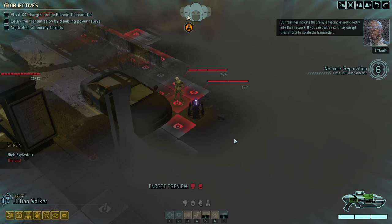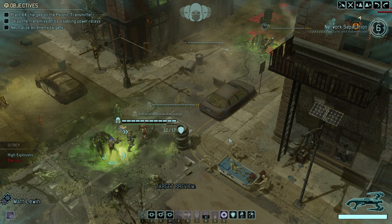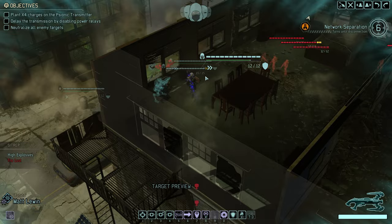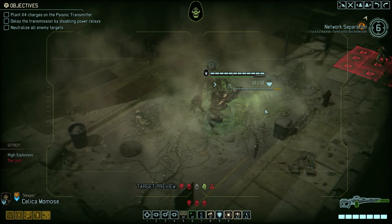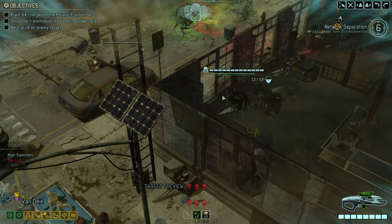Moving Julian forward may allow us to trigger a good round of overwatches on the enemy turn. We've now spotted our first power relay, and the Lost have also come into sight, so chances are we'll be opening fire very soon. Let's get everyone into position, activate a few overwatches, and see what happens on the enemy turn.